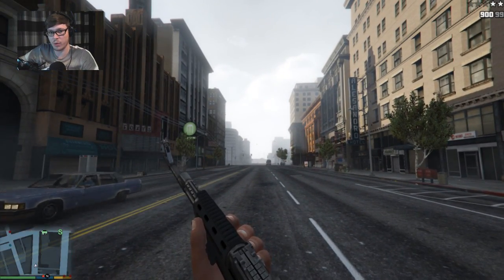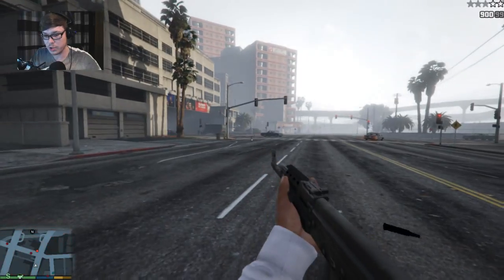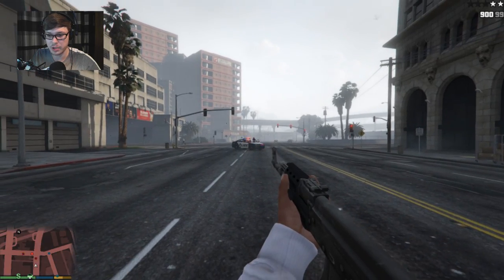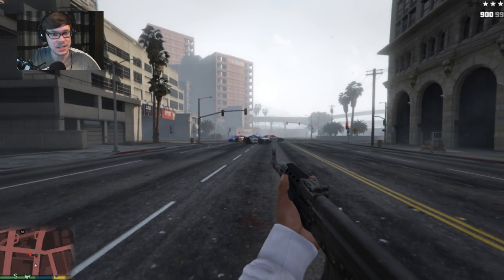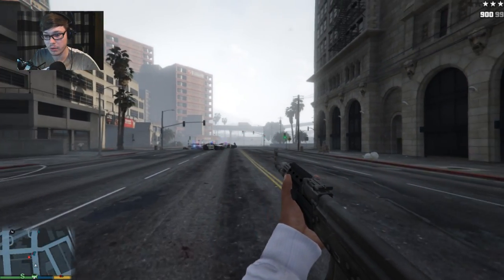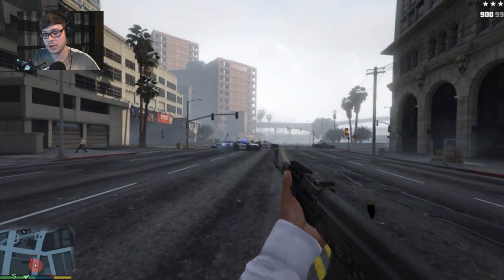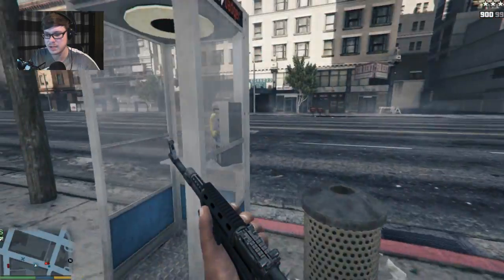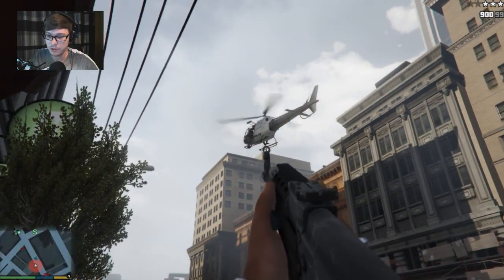It almost feels like you're holding the gun further away, not so close up. For example, when you shoot, you can see Franklin's white jumper or sleeve. In the default settings you barely see that white jumper, but when you use the mod you can see quite a bit of the sleeve. With the default point of view without the mod, you barely see it. It just feels nicer — it's a bit further away.